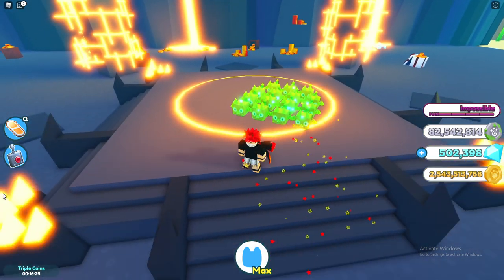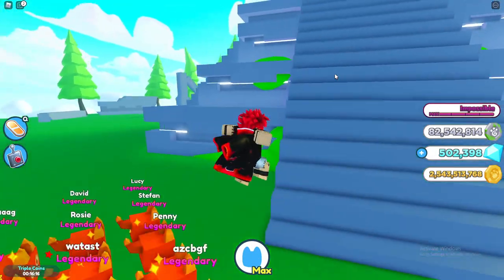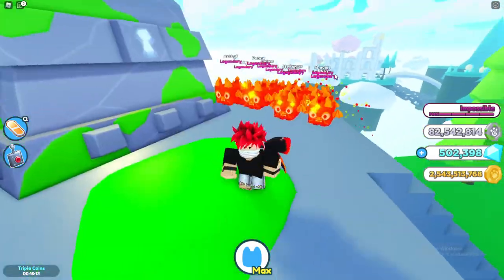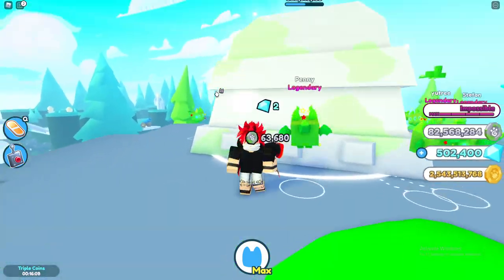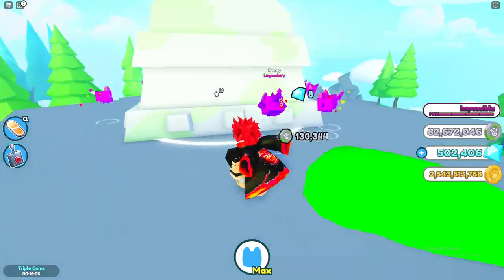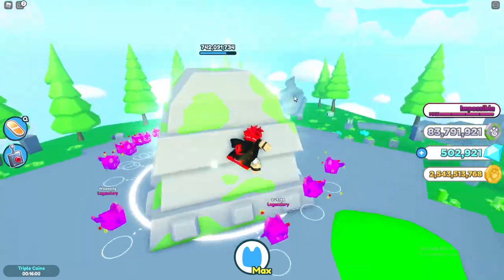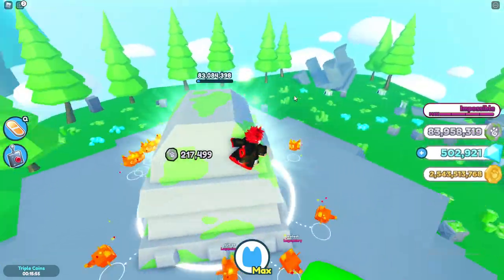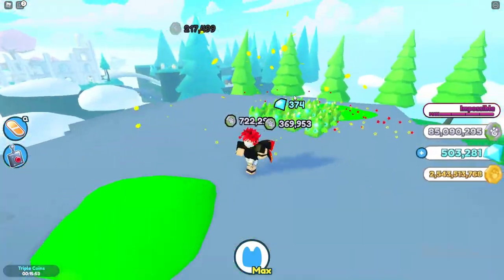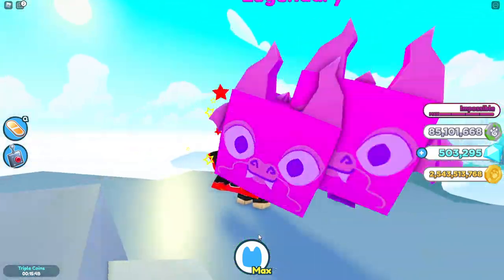Honestly this update has made us so OP that I genuinely don't know why coin enchantments are still a thing. People shouldn't be using coin enchantments anymore because coins are useless. I think they should have made coins a little bit useful in this update still, because coins are literally completely useless now — there's actually no point in them after this update. It's literally all about fancy coins. Let me know what you think of this team and how the pet looks — I think it looks really cool.